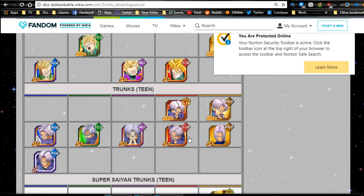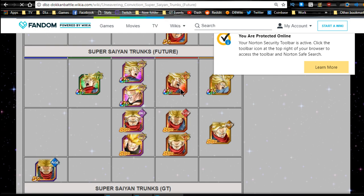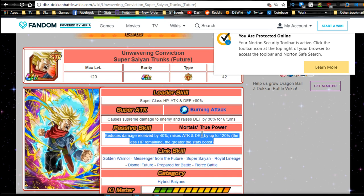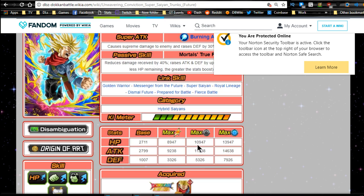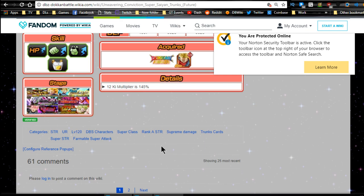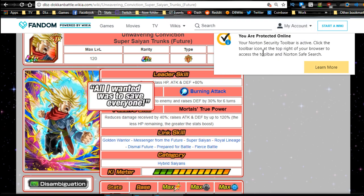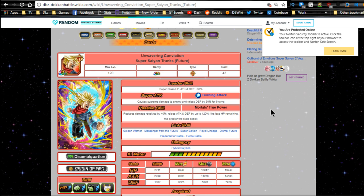Alright, Trunks disambiguation — where are you? There's the new Super Saiyan Future Trunks. Super class, HP, attack, defense for 6 turns — reduces damage received by 40%, raises attack and defense by up to 120% with the less HP remaining, so the greater the stat boost. He has links: Golden Warrior, Super Saiyan, Prepared for Battle, and Fierce Battle. He's Hybrid Saiyan. His stats aren't that bad — 12 ki multiplier is 145%. I don't know how I feel about him; I wish he did immense damage.